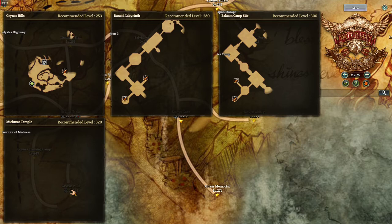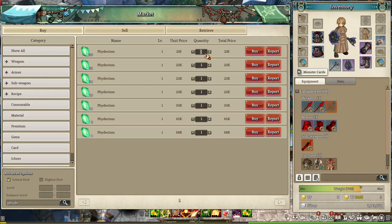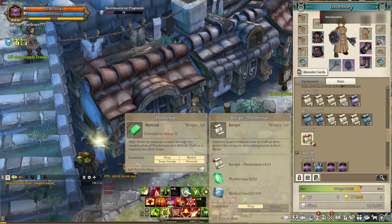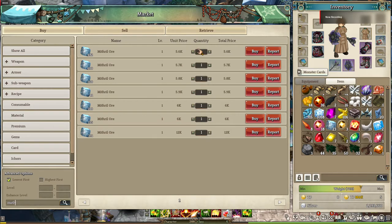But if I were you, just buy them in the Marketplace because it's easier — plus high-level players get a lot of it so there should be a lot of supply. Now we're going to get 200 Mithril Ores, and you can get them basically at all hunting grounds. They're easy to get, and of course they're also available in the Marketplace.